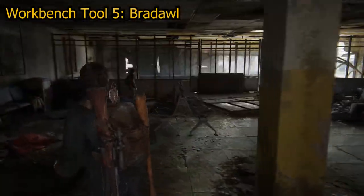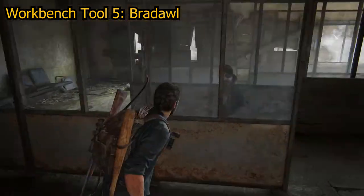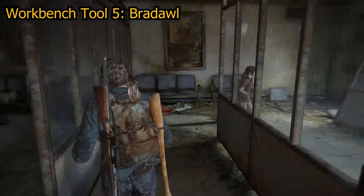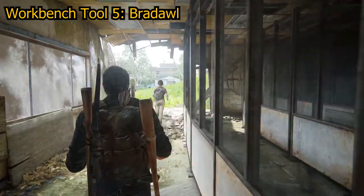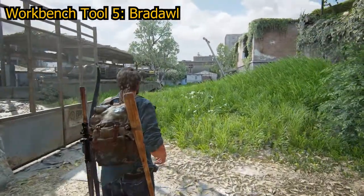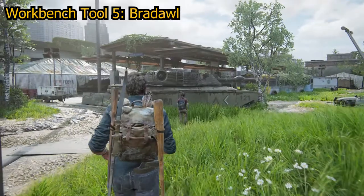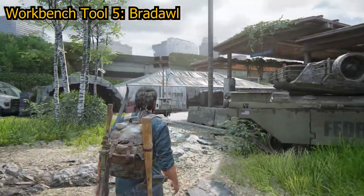Your fifth and final workbench tool, the braddle, can be found in the chapter Bus Depot: Highway Exit. Continue through the chapter to where you're outside in front of a FEDRA tank with a large white FEDRA marquee over to your left. Head towards the marquee then look to the table on your right to find the red toolbox which holds the braddle. Once you've collected all five workbench tools, your trophy will then unlock.